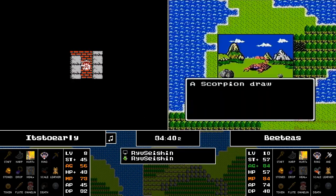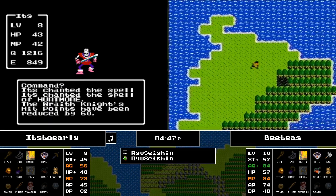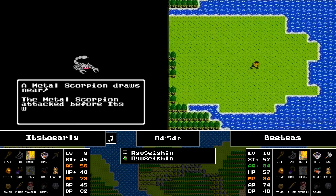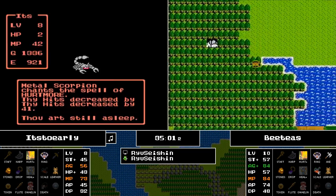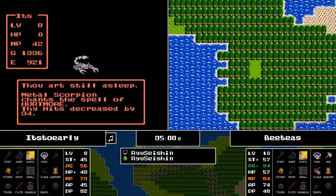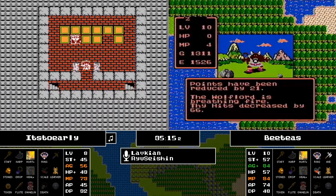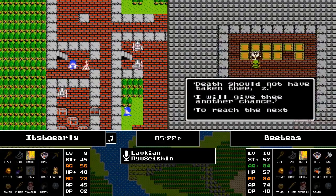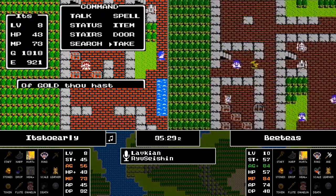Not a bad level by any means, but HP is still quite lacking. BT's is going to leave — he's out of Hurtmores, so no chance of being able to kill whatever boss is waiting. It's Too Early is still walking through the Mountain Cave. Metal Scorpion puts him to sleep and wrecks him — that is how this seed has gone. Dragon Lord 2 Breath out of the Wolf Lord sends BT's back to start, but he'll be able to get his MP back.